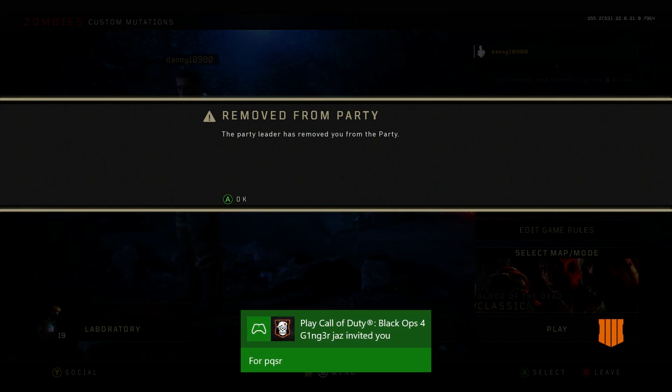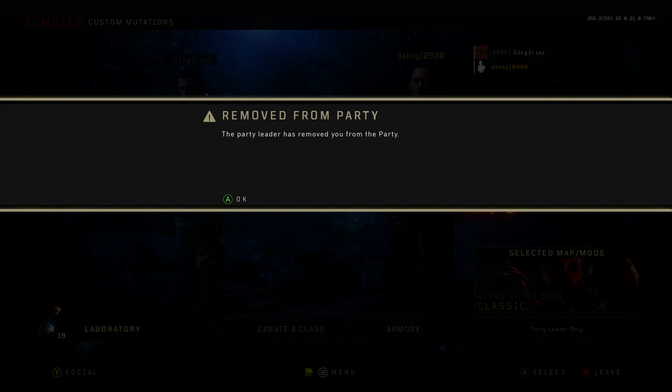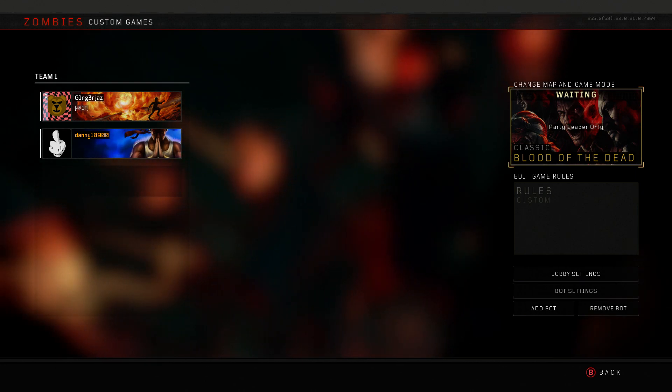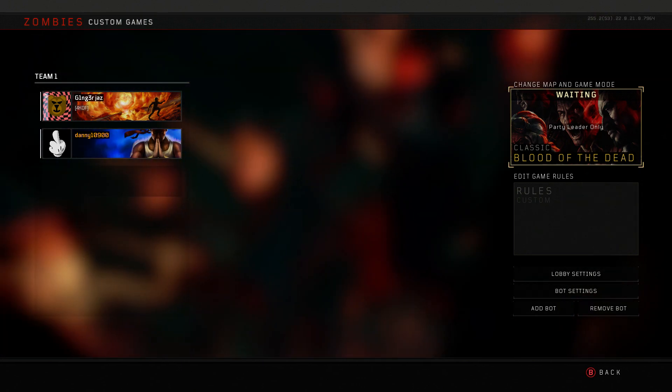Make sure you leave that pop-up up, as it's actually part of the method. Once you have that little pop-up, get your friend to invite you back to the game, accept the invite, and you should be put back into his lobby with the kicked notification still on your screen. This is the timing part — what I do is count down three, two, one, go. On two, my mate presses B or Circle then X or A on 'bring party' to bring us out of custom zombies. When we hit go, I press X or A on the pop-up, wait a second, then press X or A again. This causes the screen to stack on top of itself.